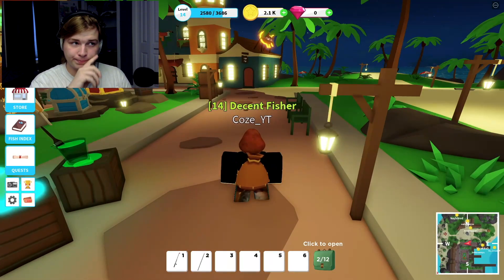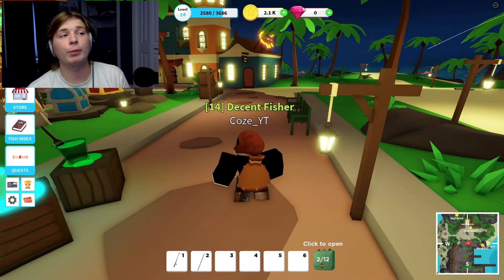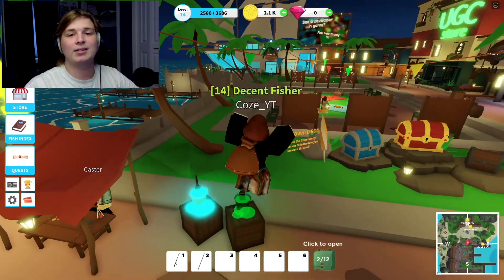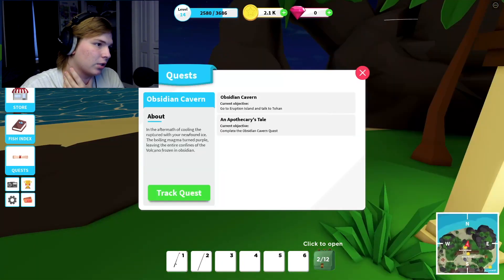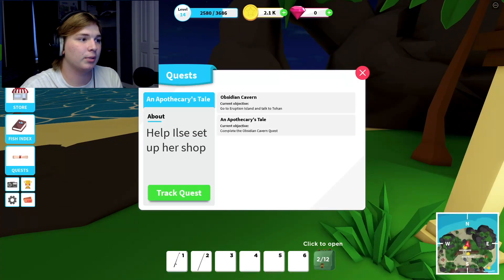All of that for like 108 - which isn't bad. The real thing I want to do for this episode though is get a boat and go to the island we were told about last episode - we helped that Elise girl. If you don't know, go watch the first one. Our next quest is Obsidian Cavern on the other island, and we also have to help Elise set up her shop.